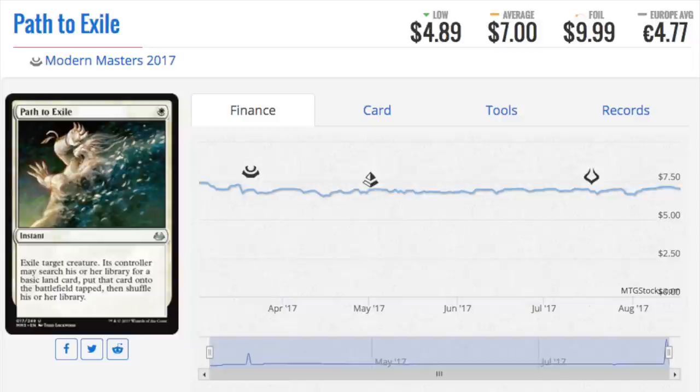In my deck, which would be Melira, I'm trying to combo off in response, but I couldn't combo off because I didn't get all my pieces on time. So I have to play around this card and it's annoying, but overall I think Path to Exile is the best piece of removal in Modern by a large margin — it just gets rid of everything.